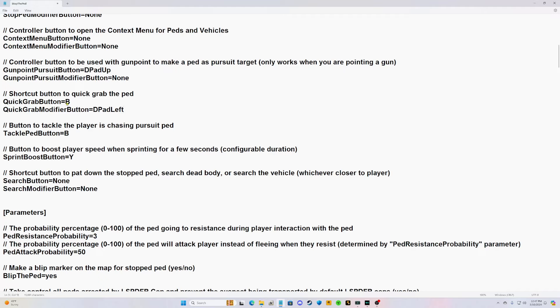Where it says 'shortcut to grab ped' — you don't need this on your controller, it's on your keyboard — highlight that B and hit Left Ctrl+V. The one below that, highlight it and hit Left Ctrl+V as well. For 'button to tackle the ped in pursuit,' highlight that B and change it to a capital X. For 'sprint boost button equals Y,' highlight that Y and change it to a capital A.